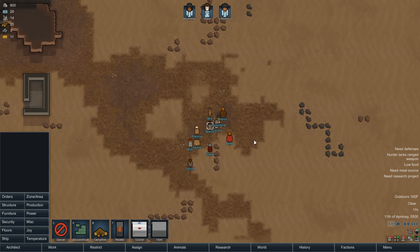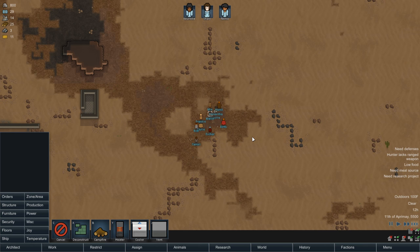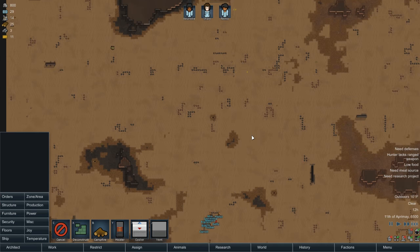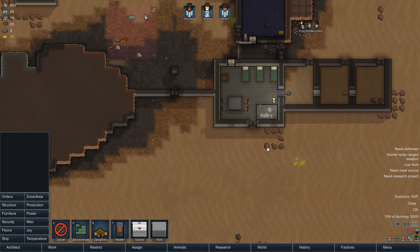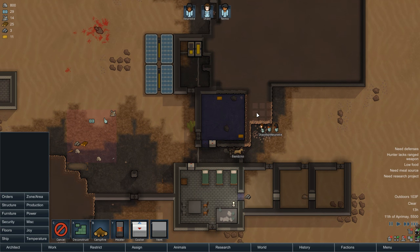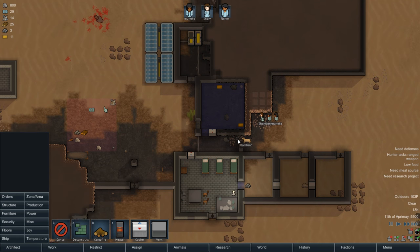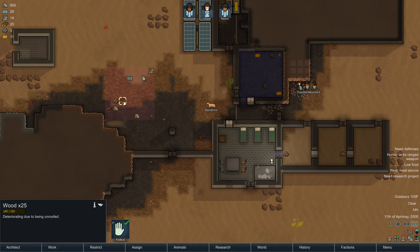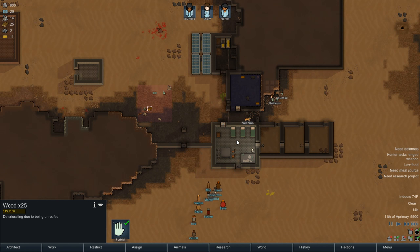Oh my god! That's quite the group of people. Help me how? What could they possibly do that would help me? These must be traders. I just need more steel is the big thing. Get all this steel done and then... I don't have any wood. How do I get wood on this map? Maybe I need to trade with these guys, actually. So you guys just hang out right there. Let me figure out how I'm supposed to trade.